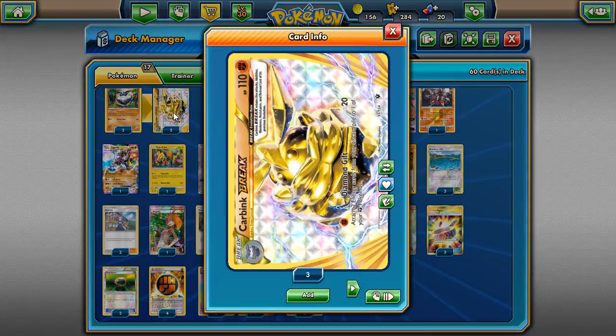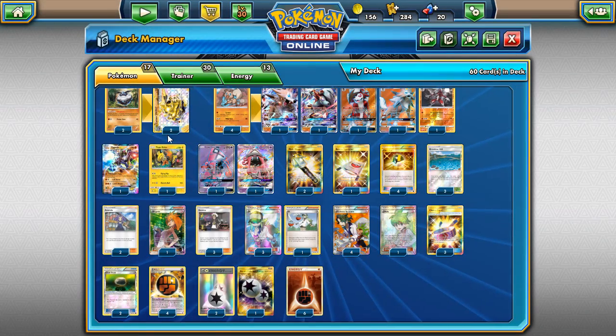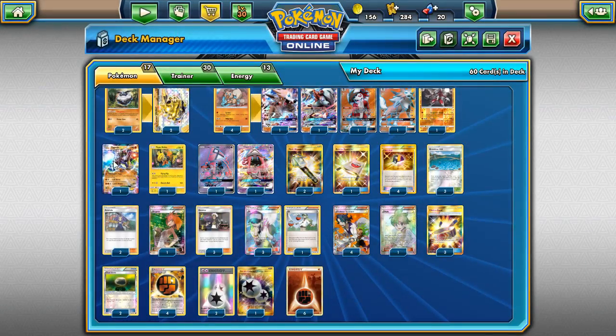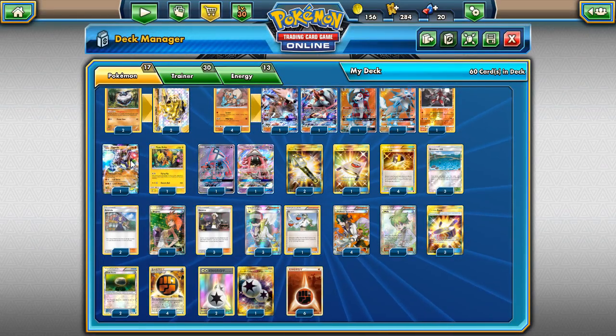The other cards in the deck: we have a 2-2 Carbink line. Diamond Gift can be really good in the late game since Lycanroc needs two energy to attack, so it lets you build up easier. We also have one Zygarde. It's a nice card — you can take quick knockouts with Lance Pulse or Cell Storm. It has 190 HP, just 10 less than Lycanroc itself, and it's only a basic EX. Zygarde is just a really good attacker and can apply early pressure — with a Stadium, Lance Pulse does 60 damage.